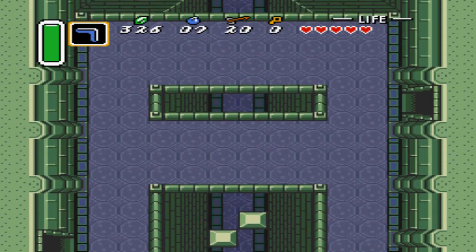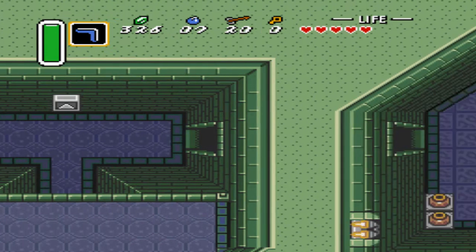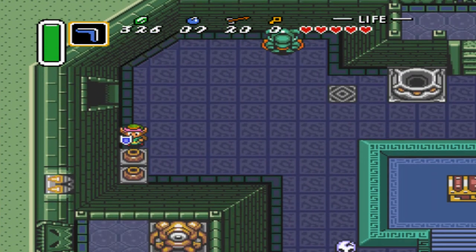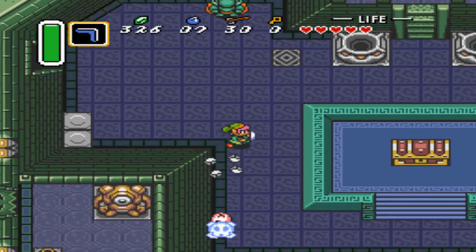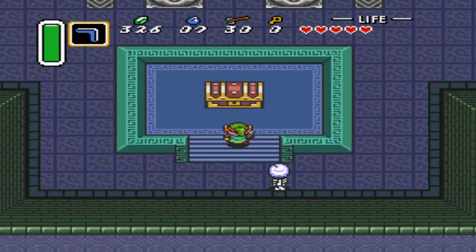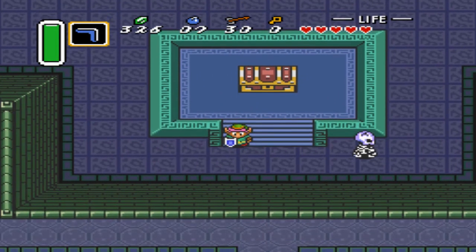Looks like I can't go this direction. I have to come from above and not from below. So, this is the room where we saw the big treasure chest. As I already mentioned, we don't have a way to open it right now, but we can inspect it anyways. It's not like having the big key might let you open it - maybe, you know, you never know.